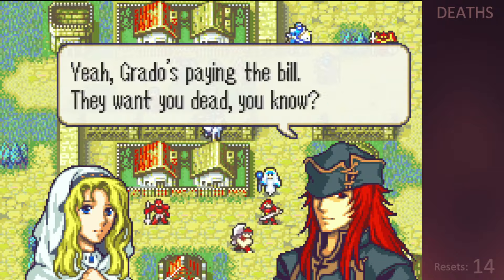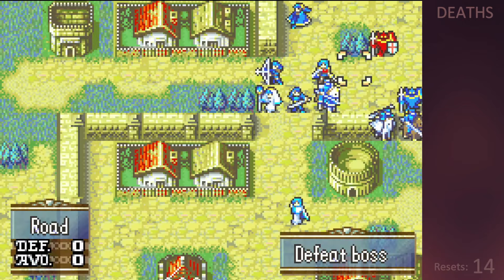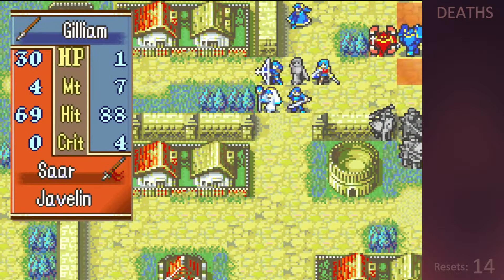Even if I don't use Joshua much in this run, at the very least the killing edge is a very nice bonus. The boss Sarr is very tricky to deal with since he has an attack of 17, which is too high for any of my units to take a hit without dying, and he has 1-2 range with his javelin so I cannot attack without risking death.